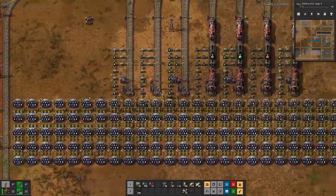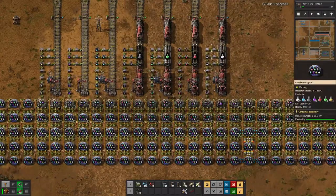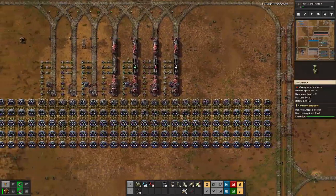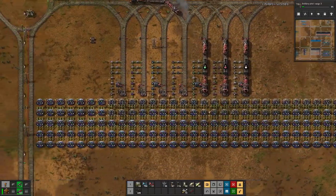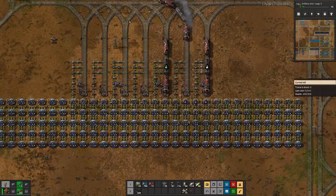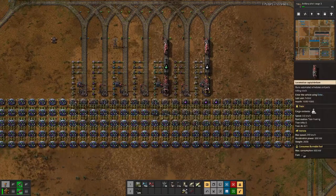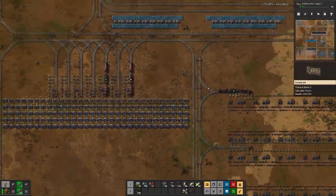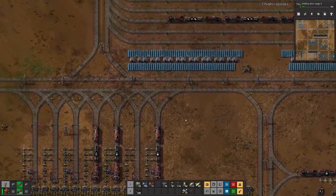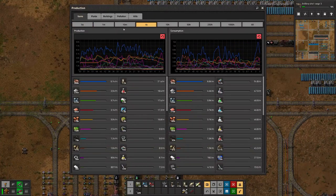Because if you look here, some of the labs are missing science packs. I'm not quite sure why that's the case — probably only here in the top row; further down it looks better. But at least we should always, or almost always, have trains sitting here. And I think one of the first bottlenecks is probably space science. We can look that up in here.